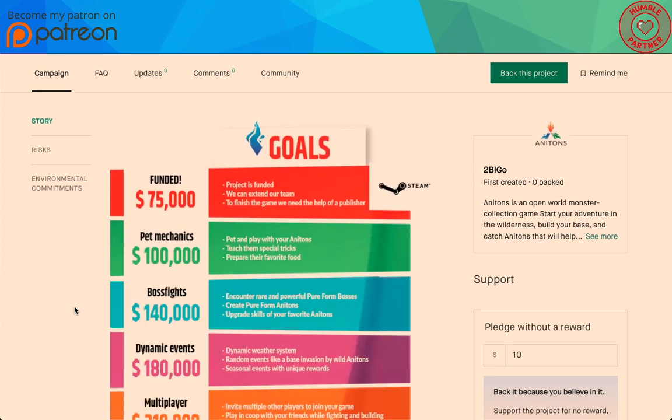Let's look at their stretch goals. Their first goal is $75,000 — if they get funded, the project is funded, we can extend our team and finish the game. We need the help of a publisher. Then at $100,000 there's Steam.